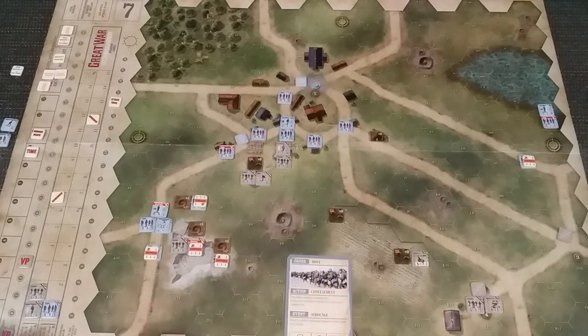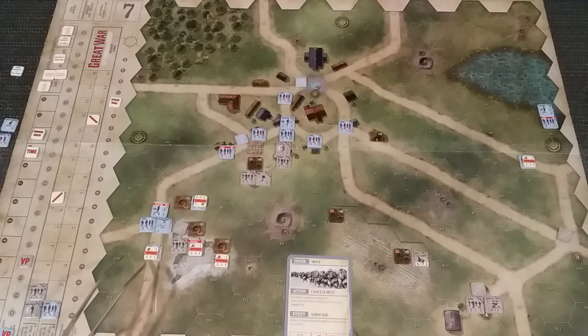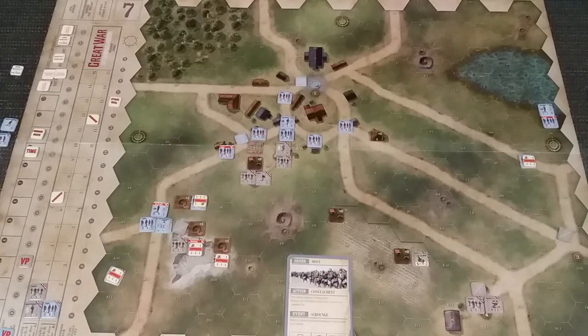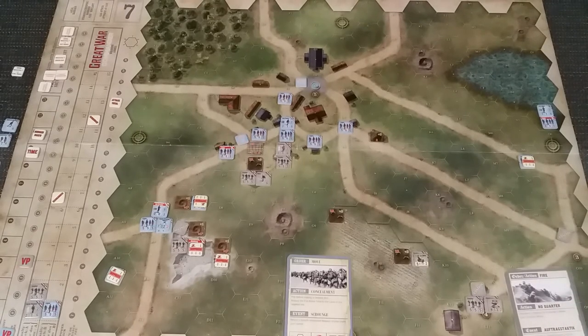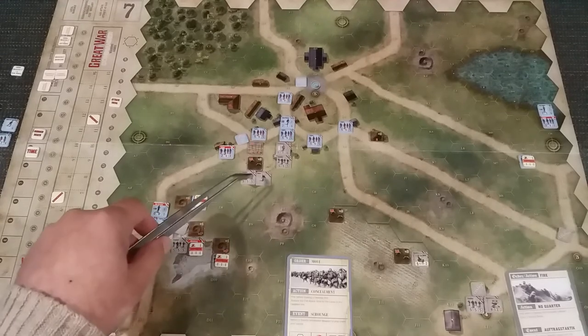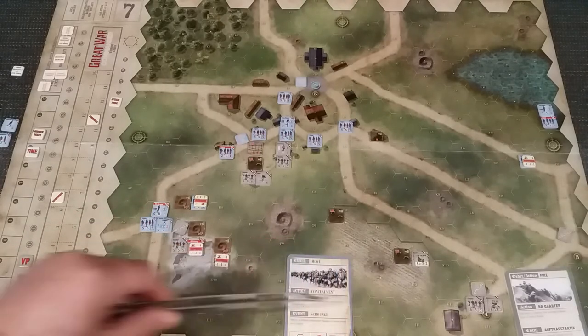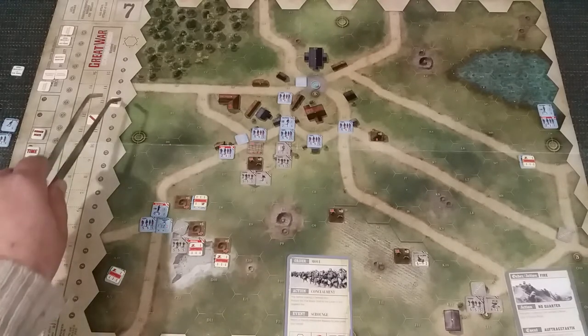So we're going to do a move. First order is going to be a move. I think the first thing we're going to try and do is get this guy off the board. He can move for four. I'm going to get him off the road for a start, so he's going to go one to there. Do the Germans have anything to fire with? And they do. So they are going to opportunity fire. The question now is what do they fire with? Firing at this guy - can't do anything here now because he's not adjacent.